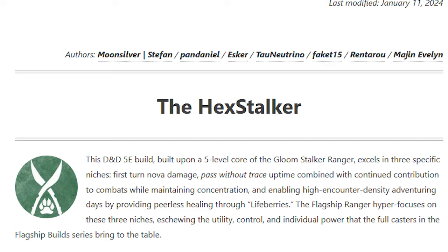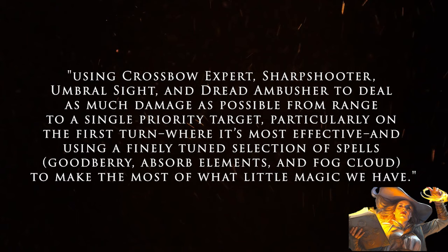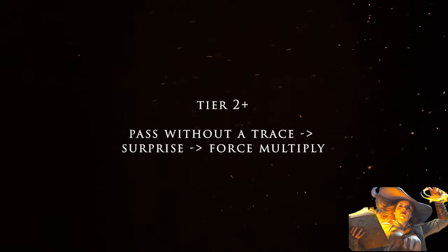What is the build trying to do? As the Tabletop Builds authors put it: using Crossbow Expert, Sharpshooter, Umbral Sight, and Dread Ambusher to deal as much damage as possible from range to a single priority target, particularly on the first turn where it's most effective, and using a finely tuned selection of spells — Goodberry, Absorb Elements, and Fog Cloud — to make the most of what little magic we have. After tier 1, the build looks to prioritize Pass Without a Trace to surprise enemies and force multiply via surprise rounds for you and your allies. This build uses surprise a lot. If you or your DM has issues with that, this is not the build for you.